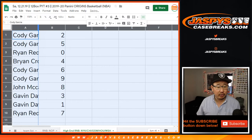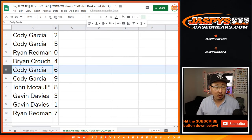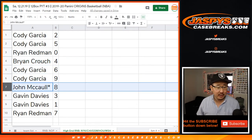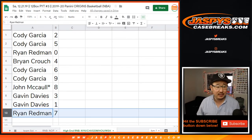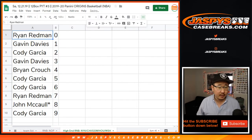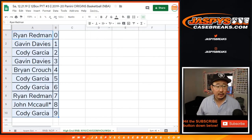Alright, so there you go. Cody with two and five. Ryan with zero — you'll get any and all redemptions for the following teams in that tab down there. Brian with four. Cody with six and nine. John with eight. Last bought Mojo. Gavin with three and one. And Ryan with seven. Break itself will be in a separate video. Jazby's CaseBreaks.com.